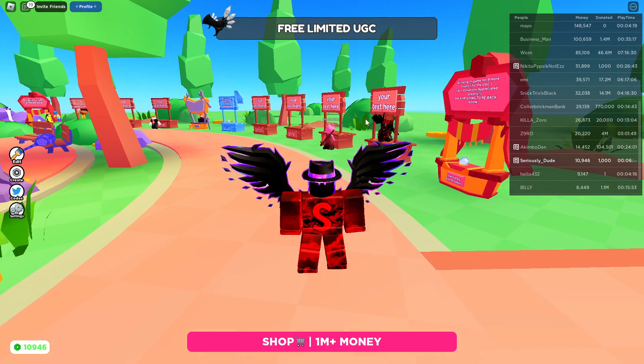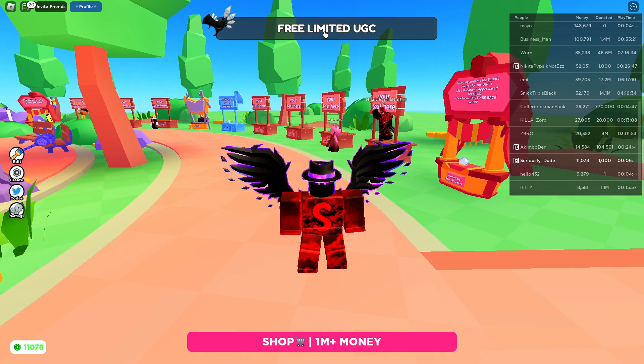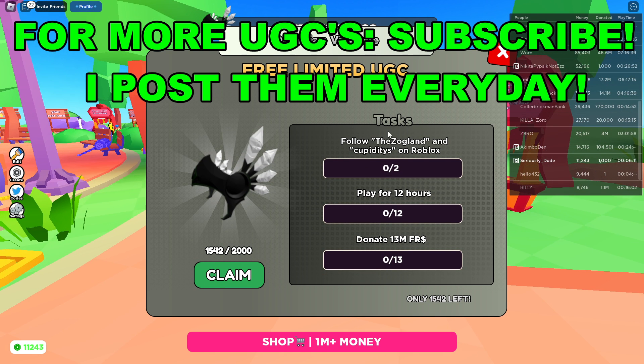So basically once you're here in the game, what you want to go ahead and do is go to the top of the screen and click on Red Limited UGC. Now you're here, you'll see there's a list of tasks that we have to go ahead and do.